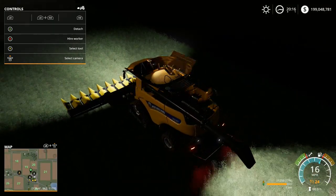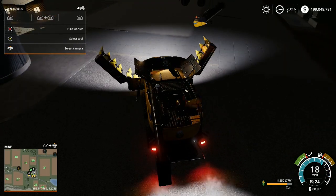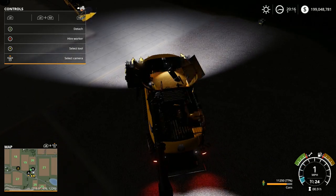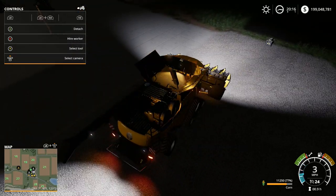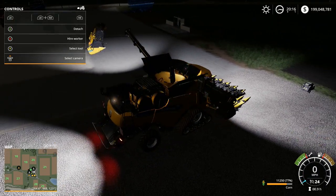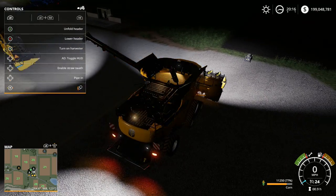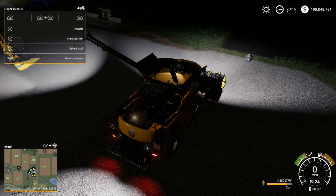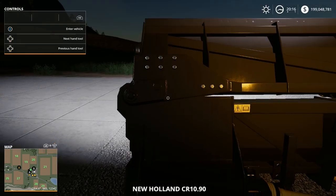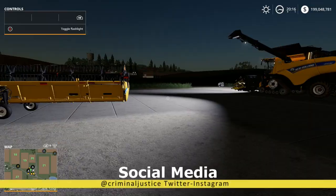We finished up that field — let's go ahead and fold that front header back up. We're going to find somewhere over here to pipe out so we can dump this into our auger wagon for now. We're going to pipe out right there — notice how there's a light on that pipe, isn't that cool? We're going to leave this running, let's put that front header down for some brace so it doesn't move. That should be plenty of room to put the auger wagon under.